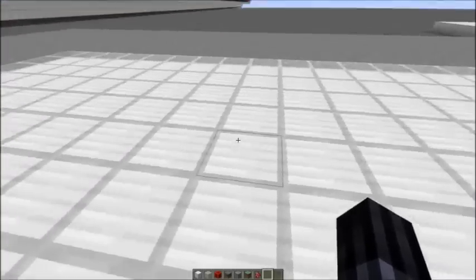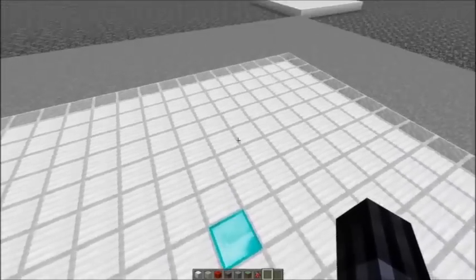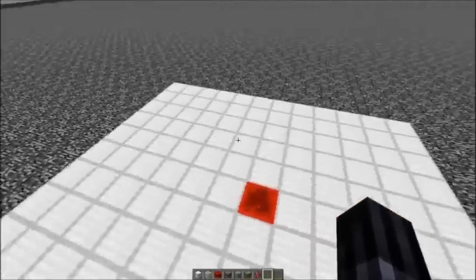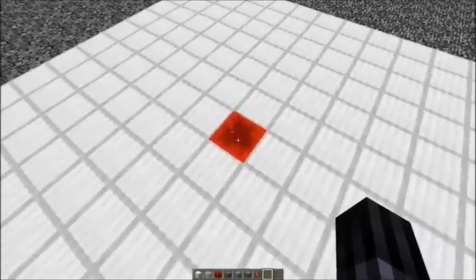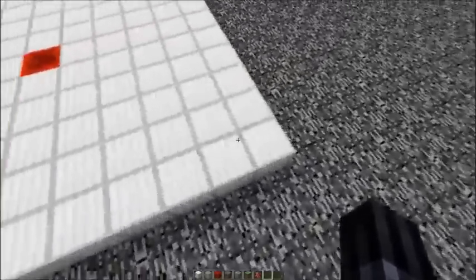Only if you would leave the chunk does the whole area shift over by one. Besides clearing all the mobs in the loaded area around you, you also have to clear the spawn chunks. That's a 12 by 12 chunk area around the spawn point. You can search on YouTube for how to find your spawn chunks and you'll find a video that explains it. Those chunks also have to be cleared of all passive mobs.